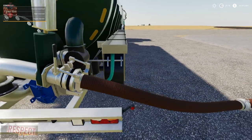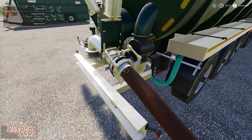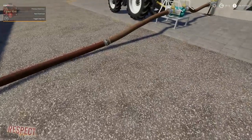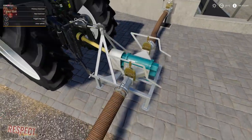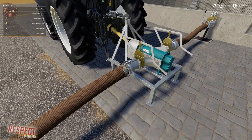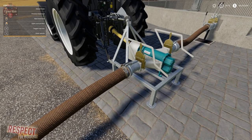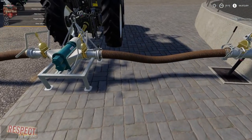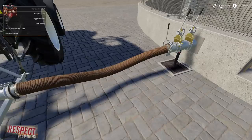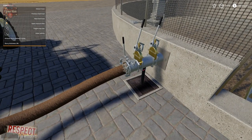Part of the frustrations I have with it is the hose links. Right click — now we've attached. If you notice, we've got our hand on the hose. We have detach, and that's pretty much all the options we have. This is also where we get a little bit of that inconsistency. So now I have my hand on this hose, I have an option to right click and open manure flow.